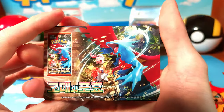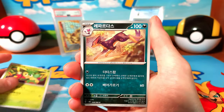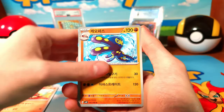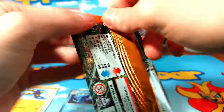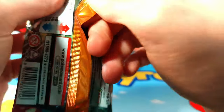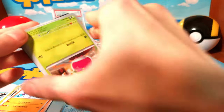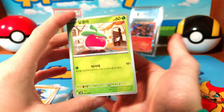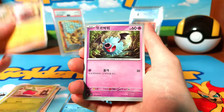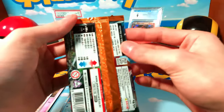It'll be more interesting when we actually hit something. We still have these advertisement cards — I don't like them. We start out with a Kingdra holo. I'm hoping for an SR. I mean, I want to say this immediately because we're only two packs in, and SRs are not guaranteed. This is not like Japanese or other languages.